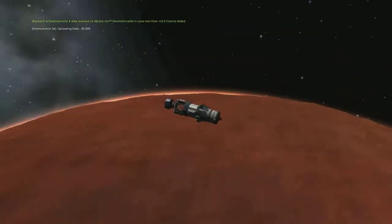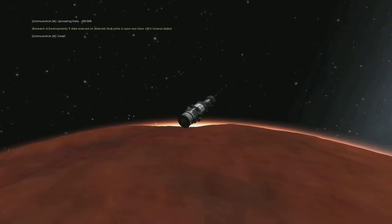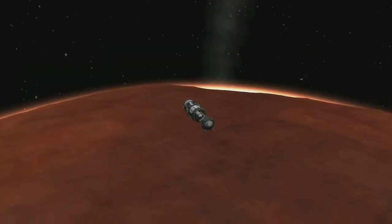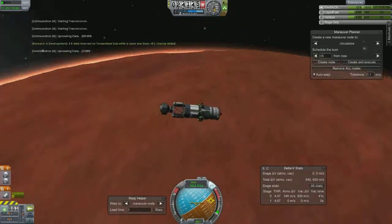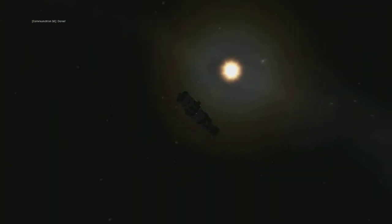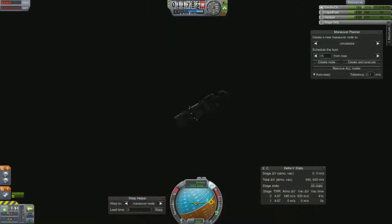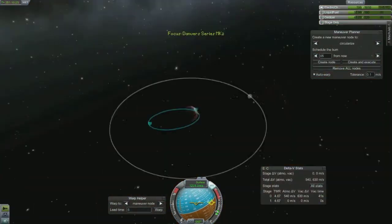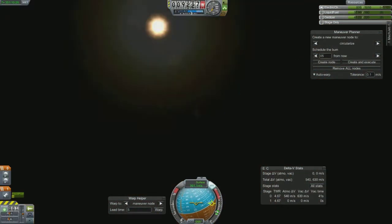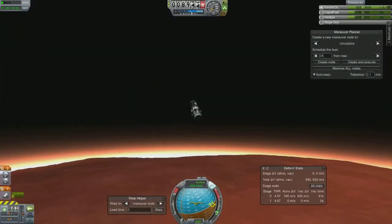I've got a few glory shots that I made screenshots of. This is the second time I've been to Duna since playing career mode — not in this particular career, but in another one. This is the first time I've landed on it, which was kind of cool. It was definitely a different experience. It's Mars-esque when you land — all you see is red mountains or dunes. It's pretty cool.